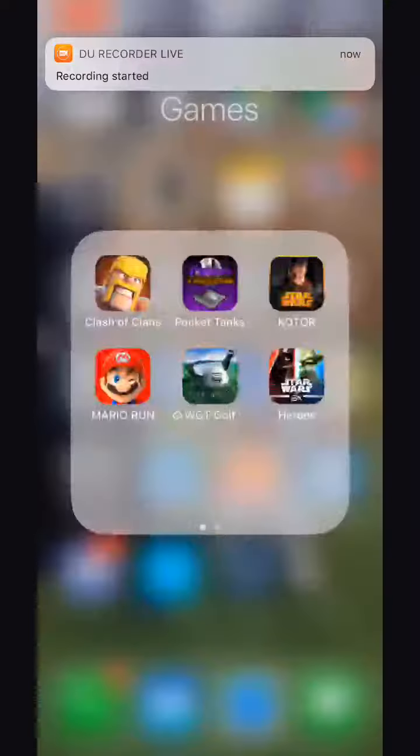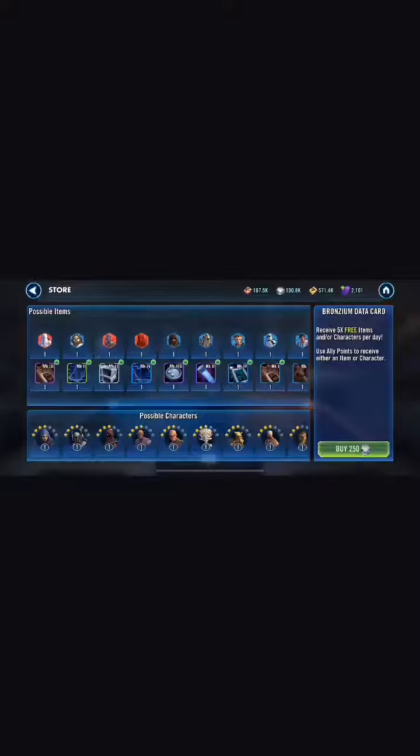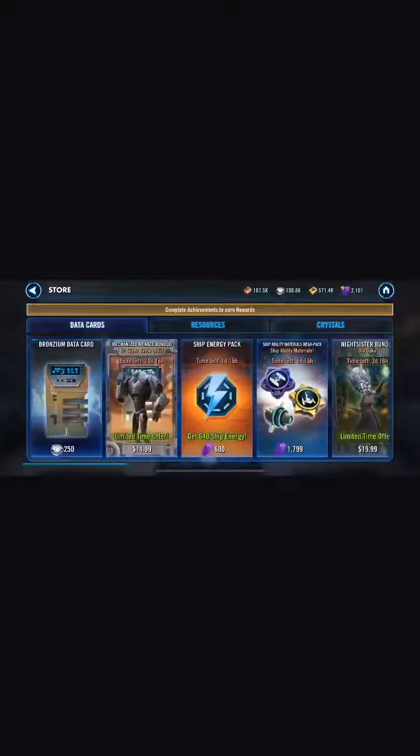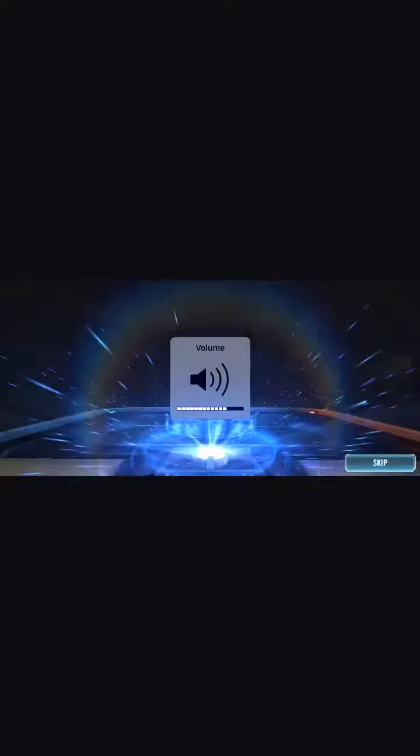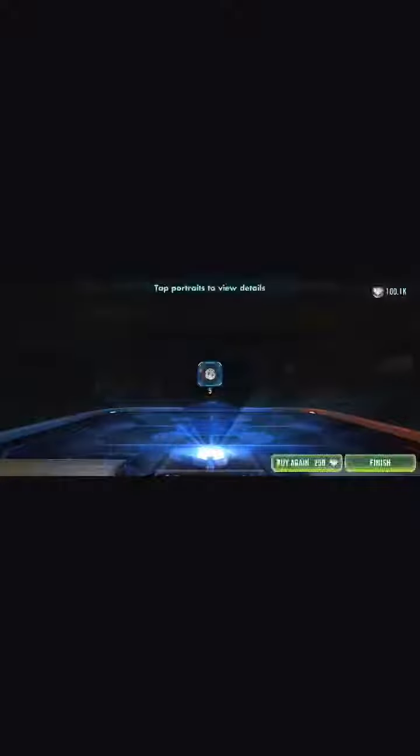Good morning everyone, it's Merrick here. I just wanted to show you something someone posted the other day — an Android auto clicker for buying bronziums with your ally points. I'm on iOS and I couldn't get it to work, but pretty much you just want to be able to click on a button to buy a bunch of bronziums.